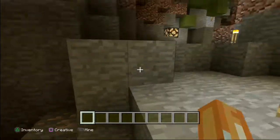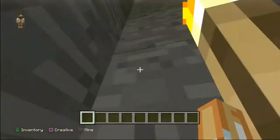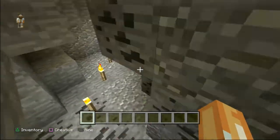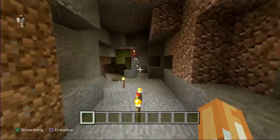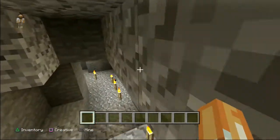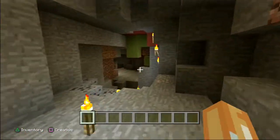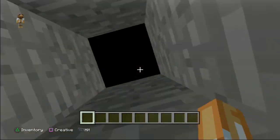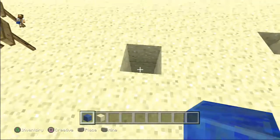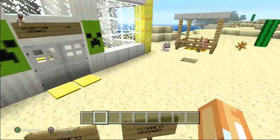I usually lose my way in these catacombs. I'm sure I came from that way — oh look, there's an entrance! What? I don't get this, I'm lost. I can't even get out of here. Wait — I went down the water, didn't I? The water was down there. That was a bit confusing — let's get out.